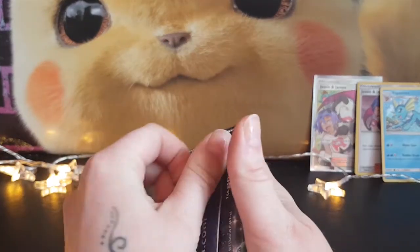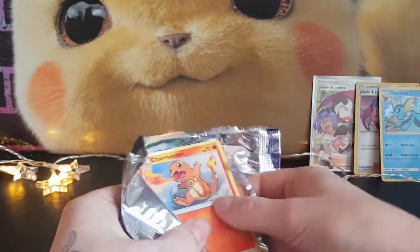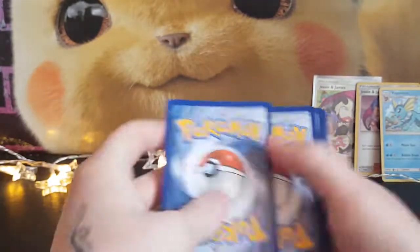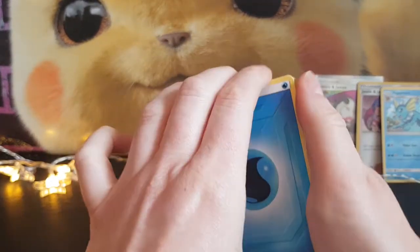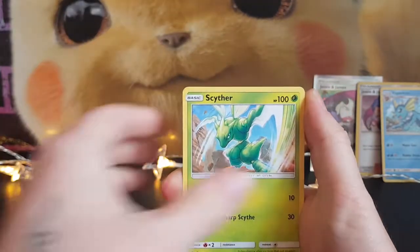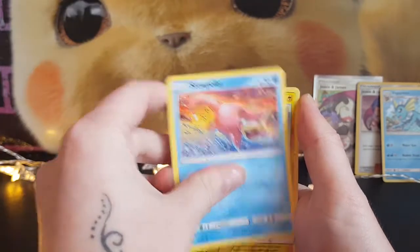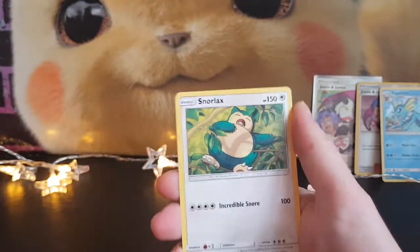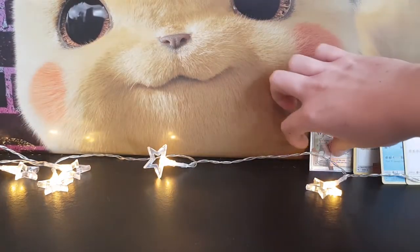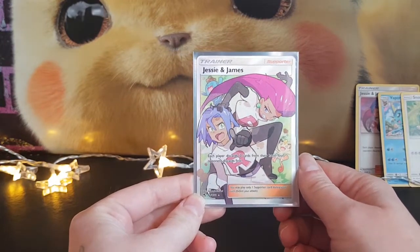Last pack is another Mewtwo pack. Let's see what we can get. We've got Water Energy, Lieutenant Surge, Mystic Determination, Scyther, Charmander, Psyduck, Magikarp, Staryu, Slowpoke, Reverse Holo Voltorb, and a Snorlax. So my theme continues of me only pulling one card in these tins. That's the one and only card pulled from today's Raichu tin, but I'm pleased with that — another one I don't have, so yeah, good times.